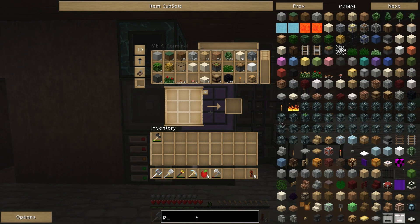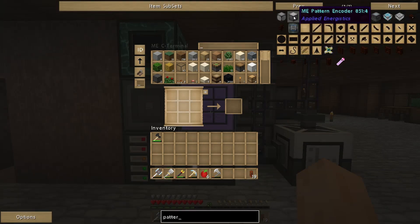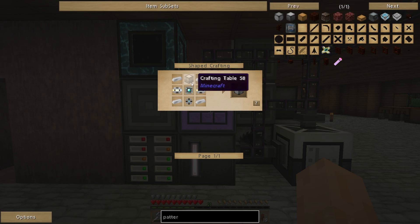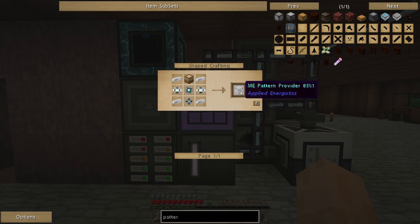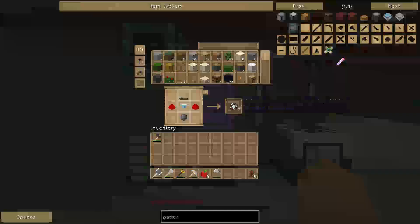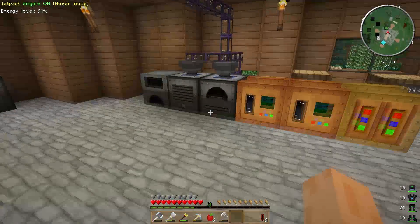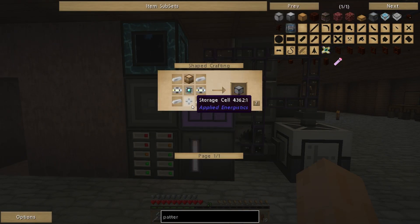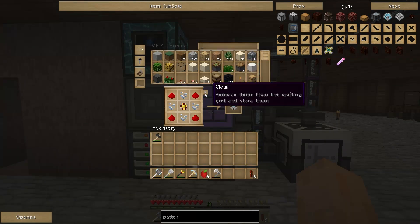I'm going to make one pattern provider to start off with. So if we go for pattern provider — ME pattern provider. You need one of these per molecular assembly chamber. You can have more than one but I only need one to start off with. First I'm going to make myself one of these advanced processor assemblies, get that smelting up, drop it into the redstone furnace. The pattern provider also needs a storage cell — fairly straightforward, drop that in.